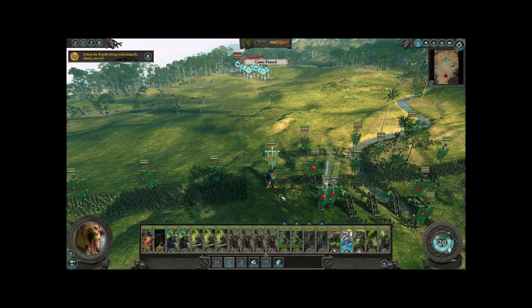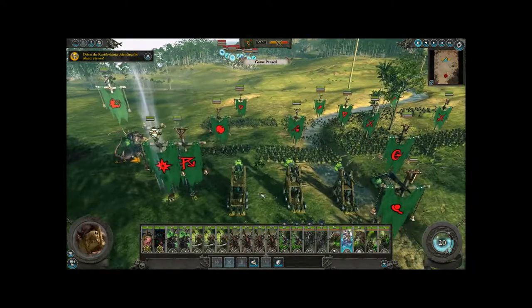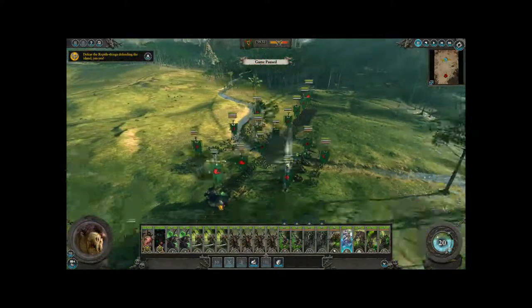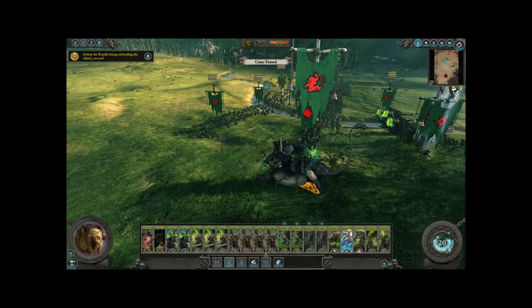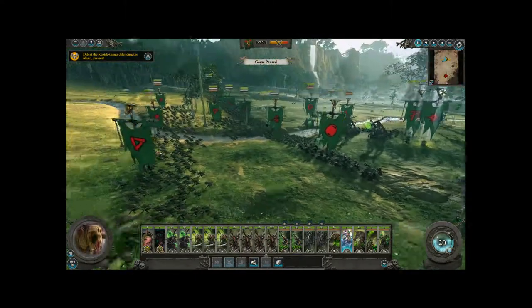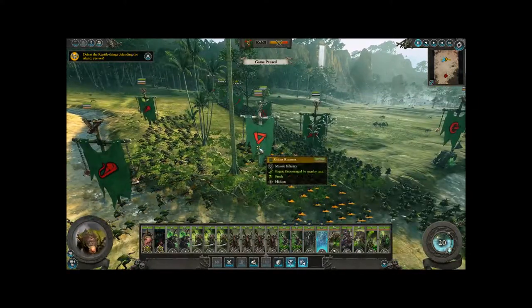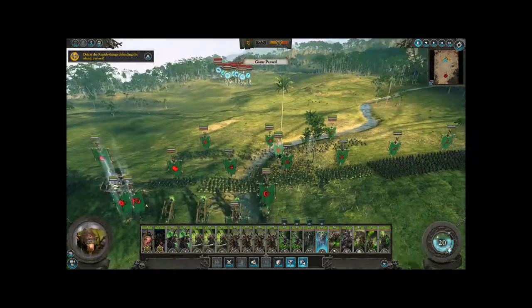This is his Hell Pit Abomination — it's a powerful, strong melee unit. He's got these ranged catapults. Hell Pit Abomination again, he's looking at that, just taking a look at everything. He's got his Storm Vermin in the front, with all of his expendable infantry skirmishers. And those Gutter Runners that are very fast, in and out, eager to go through. More Storm Vermin.